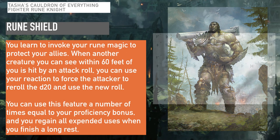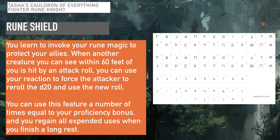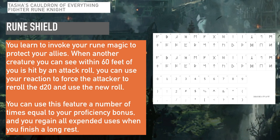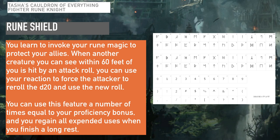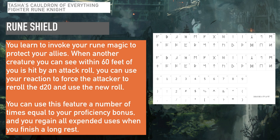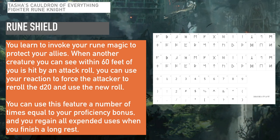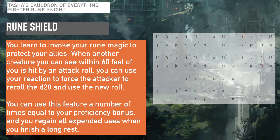At level 7, the Rune Knight gets Runic Shield. When another creature you can see within 60 feet of you is hit by an attack roll, you can use your reaction to force the attacker to re-roll the d20 and use the new roll. You can use this a number of times equal to your proficiency bonus, and regain all expended uses on a long rest. This is like a 'no you' card with great defensive potential when you're in the front line protecting squishier targets — just keep range in mind.